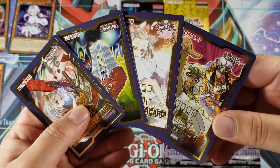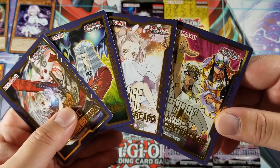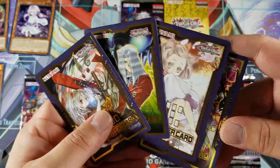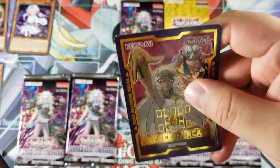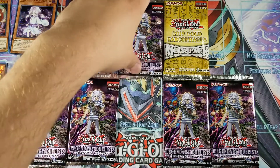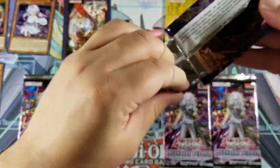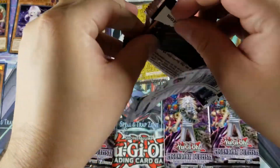I think I'm gonna open up like one or two more boxes. I don't know yet — depends. Maybe I'll give away some field centers or some cards; let me know, you guys can decide. I got some extra packs as well. There's definitely a lot of hero hype right now with how short-printed the heroes were. I'm still trying to get that prismatic Called by the Grave — let's see what happens.